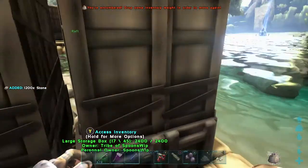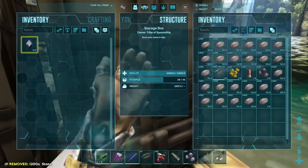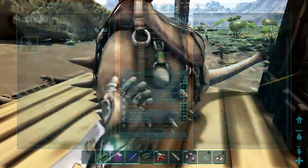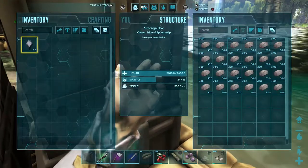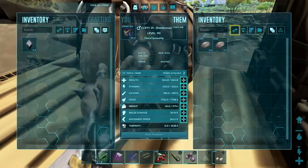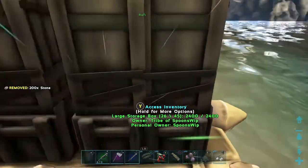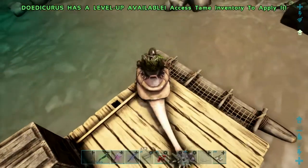Let me give you a couple of tips to get this guy emptied — I filled up that other raft already, it's completely full. The reason why you want to line up your boxes like this is because it's easier and you can fit more boxes on there. Plus, you can reach the Doedicurus from the corner and get to just about any of the storage boxes on the raft at once. So you can keep him loaded down with stone over here on the right.